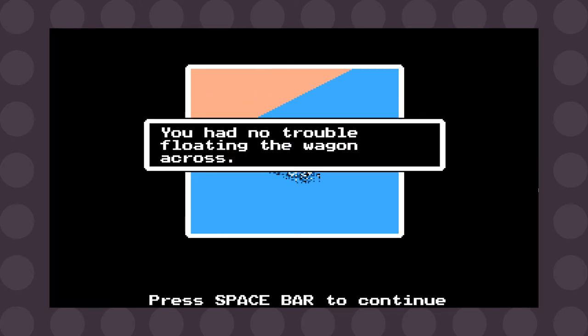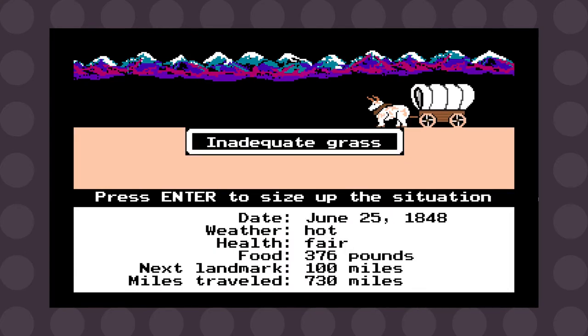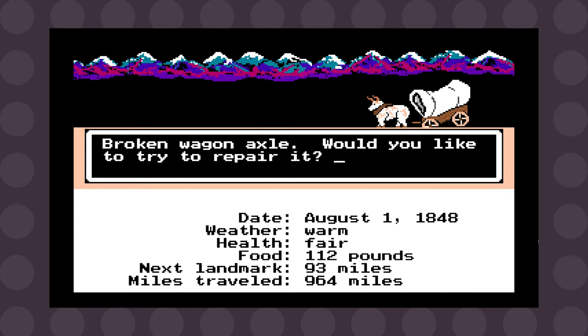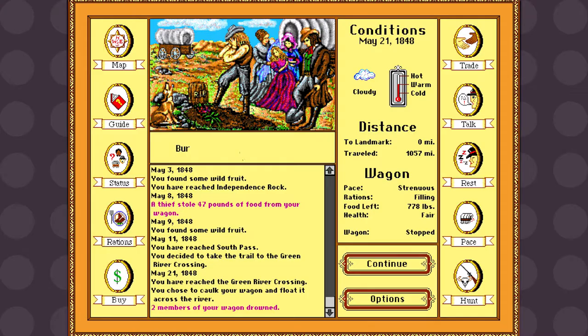If you encounter a river, you have the option of trekking through it or taking a ferry — for a price, of course. But you may have to wait a few days for the ferry, so it often makes more sense to caulk up the wagon and float across. On your journey you'll encounter wild experiences: wagon mates getting sick and delaying travel, your wagon breaking down and requiring supplies, oxen drinking bad water, or wagon mates just straight up dying. Either way, it's the realism of the simulation that makes it fun.